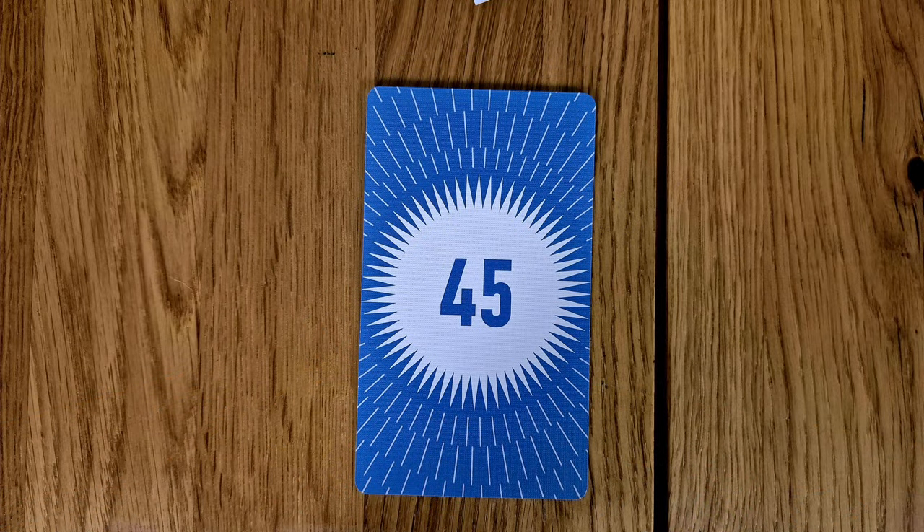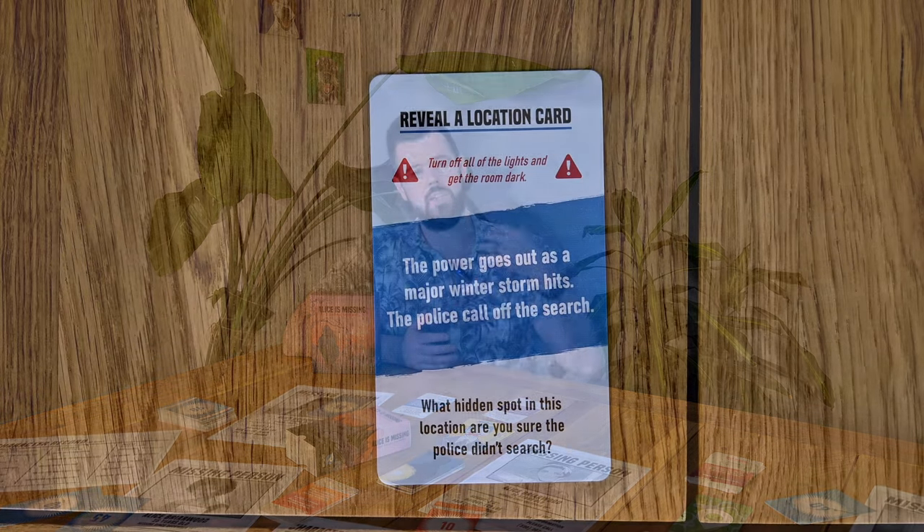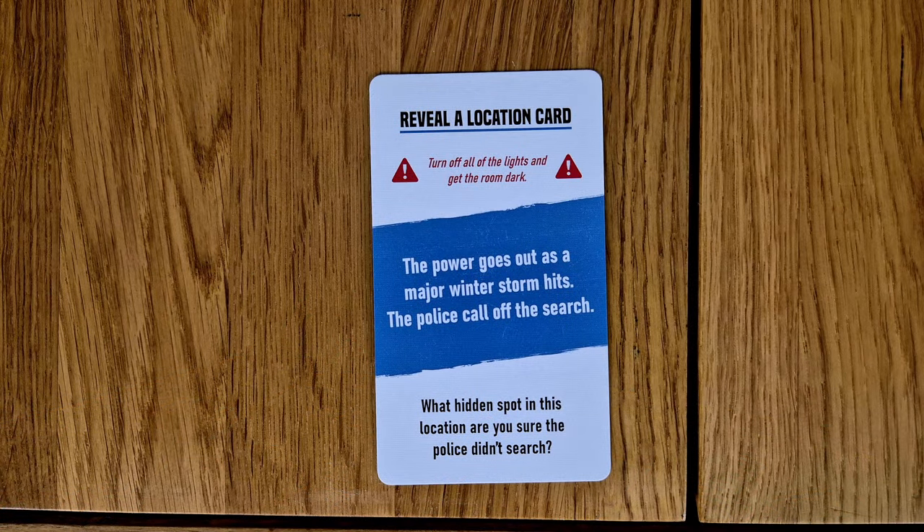Starting with whoever the GM is sending a text to the group — something like, 'Hey, I'm back for winter break, I can't get hold of Alice, what's going on' — and that kicks it off. From there, at certain time points you will be given cards, distributed equally among players. Whoever has the card at that time flips it over. Usually it will say something like, draw a suspect card, or go to this location and find this — explain what it could have to do with the disappearance. Players get these prompts with a suspect, location, or item, and weave them into the group chat to move the story along.